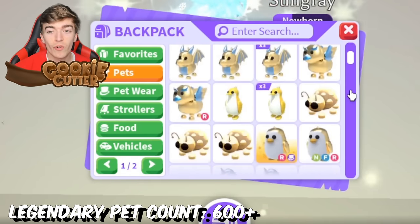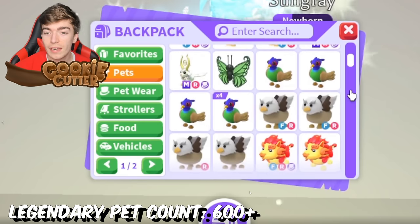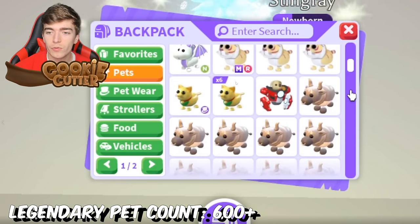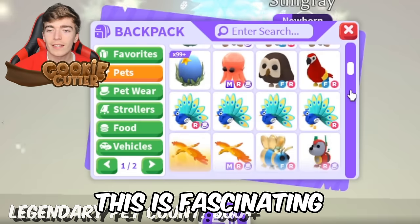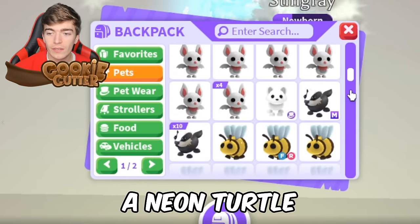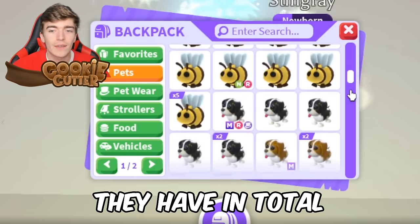They've got a bunch of megas, some rare neons such as a giraffe and a frost, a mega gold horn. This person's got a mega of quite a lot of rare legendaries — this is fascinating. They've got hundreds of eggs as well, a neon shadow, a neon turtle.